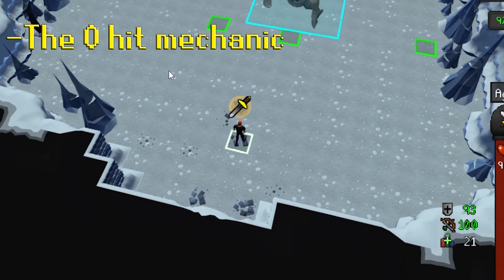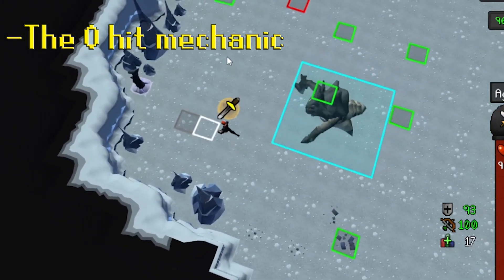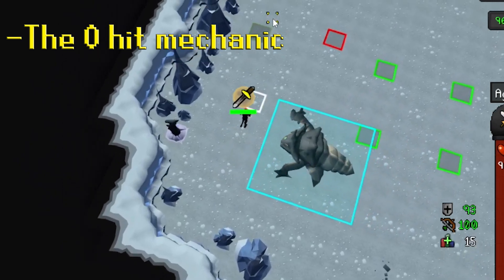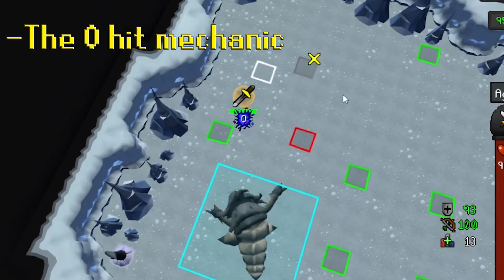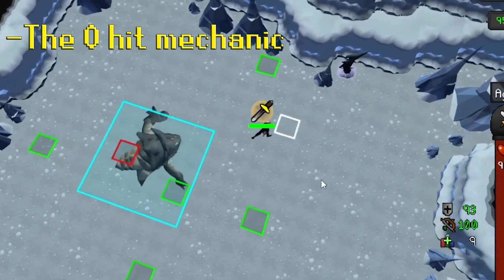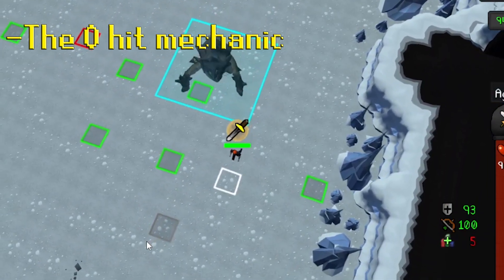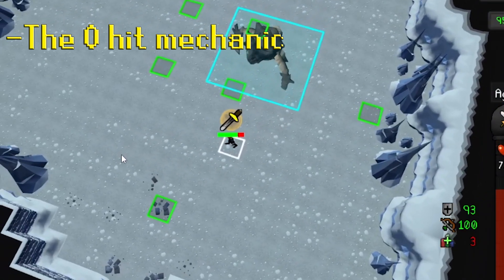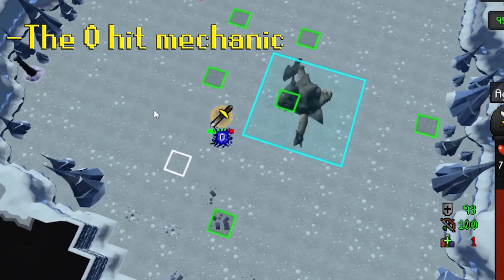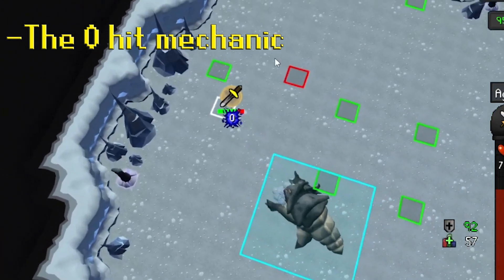At launch, when he was in melee phase, if he tried to attack you while he was moving, you would hit a zero guaranteed if you had Protect from Melee active. In counterpart, he has increased accuracy when he's not moving and will hurt you. Jagex fixed his behavior for about one week and then decided to reverse it to how it was at launch. This means you can mitigate all damage if you keep Protect from Melee active during the melee phase and make him attack you while moving, like I'm showing you.